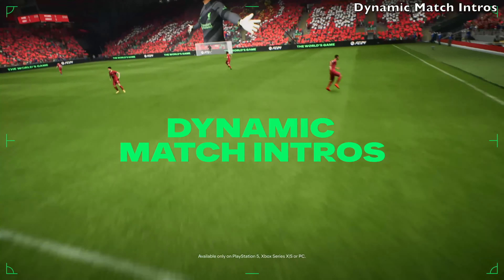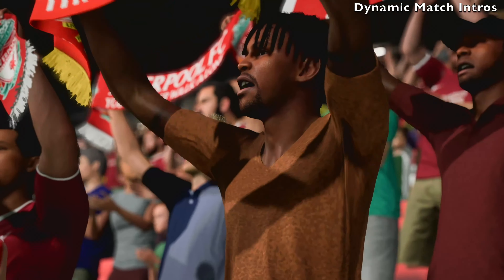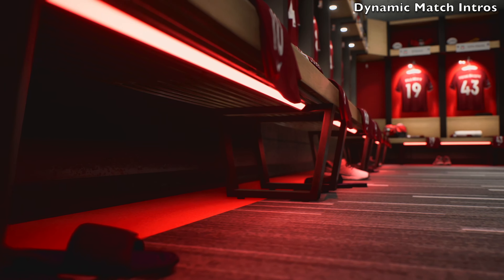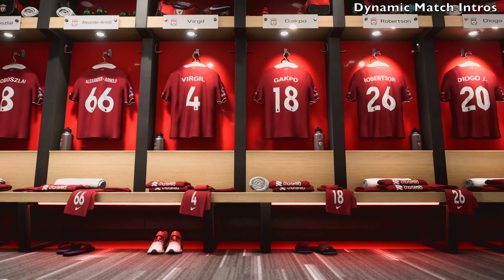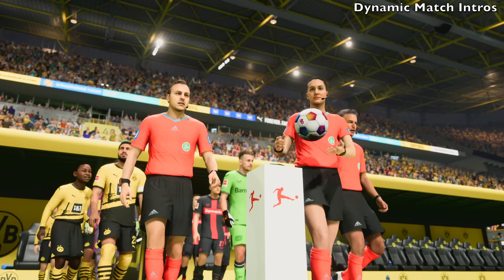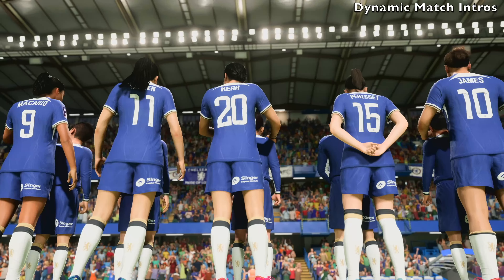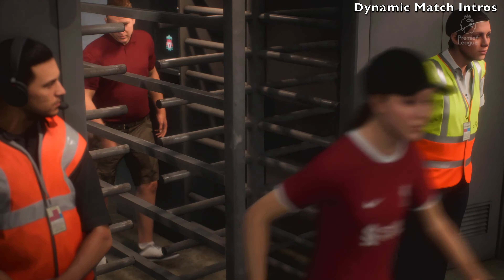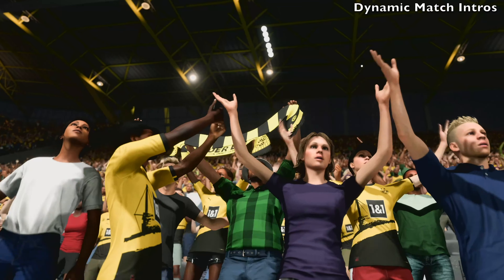Next up is dynamic match intros. Pretty much before you start any game in FC24, you're going to see these match intros — cutscenes that go for about a minute with different scenes. You might see some in the locker rooms, players walking out of the change rooms, and different things like that. The problem is that you miss out on the actual walkout cutscenes with the mascots and lineups presentation, as EA got rid of all that for next-gen platforms.